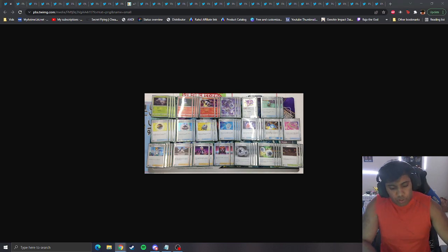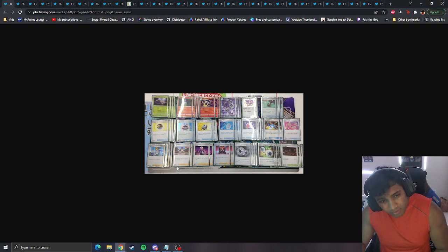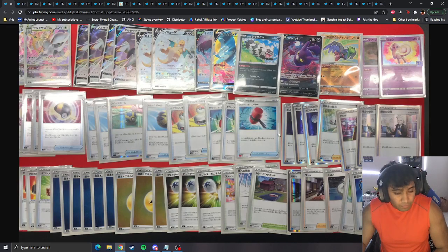Another Durant list, this time with Chandelure. After looking it up: Chandelure's attack — when you play it — lets you discard the top few cards of your opponent's deck. So it's just another mill card but as a Stage 2 Pokémon. You're playing thinner lines of Durant stuff and focusing more on aggressive mill. That's pretty cool. I like that.